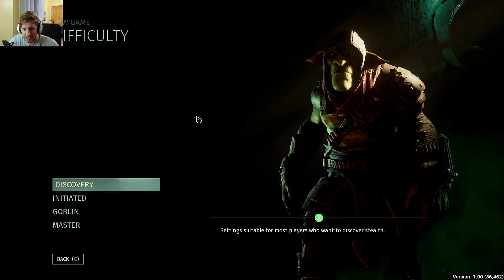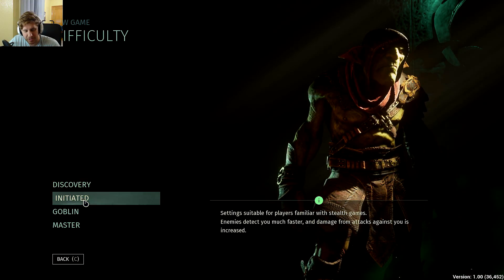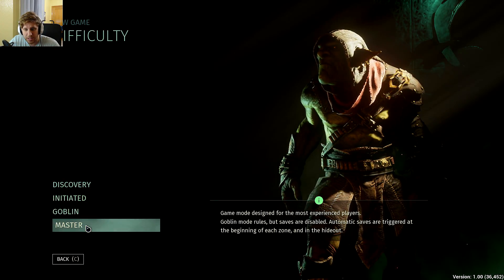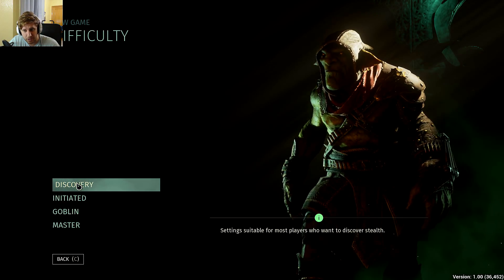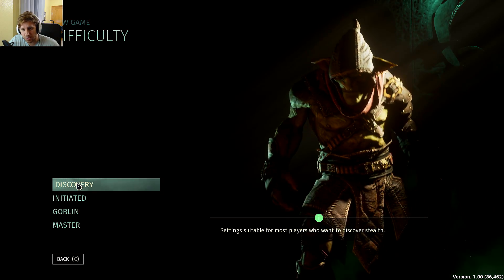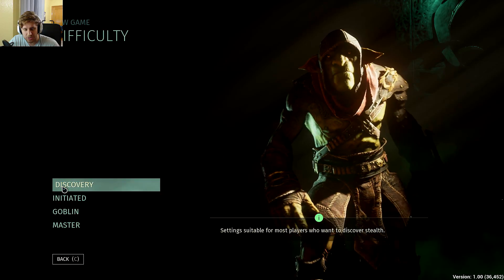This is in no way a review — they still have to patch it up a bit and it's not the final product, but it is pretty much the full game. Stix is a hardcore stealth game. On the first two difficulty levels you can get away with killing people, but on Goblin and Master difficulty you're not even allowed to kill people unless you're in stealth mode.